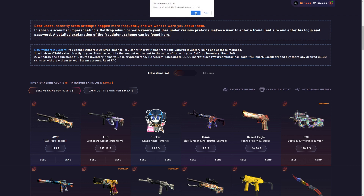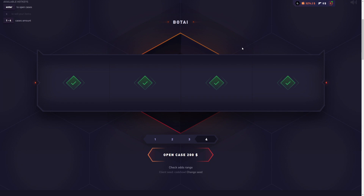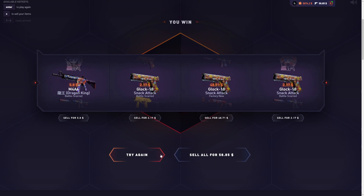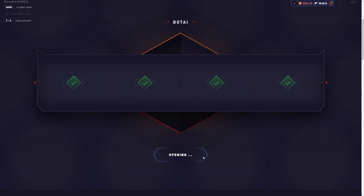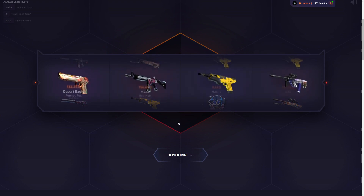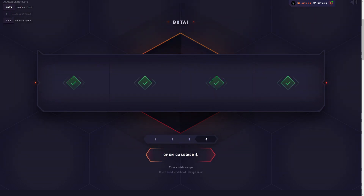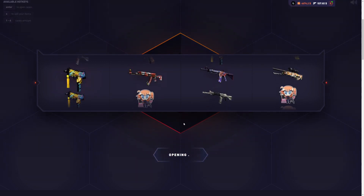We're gonna get the best item in the case. I am spending $10,000 on the Bataille case — don't know how to pronounce it — but we are getting the best item from this case. Mark my words. Let's do four cases at a time, $200 per click, and let's spam this case. That's not good, but we got a cushion of $400. $478 back from $200 — I'm ready to make some profit today. It seems like a relatively safe case, but if we do see that insane ticket, oh my god, we're making a lot of profit.